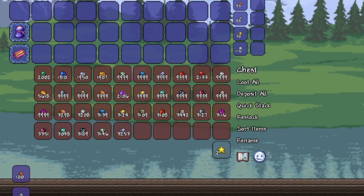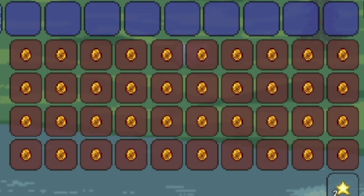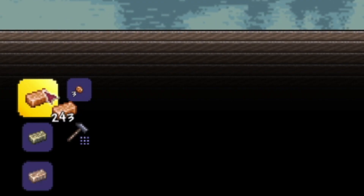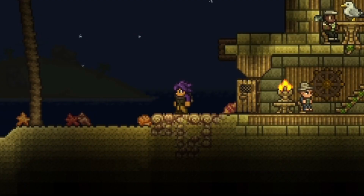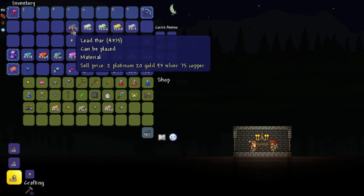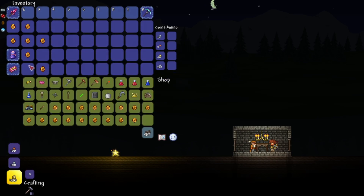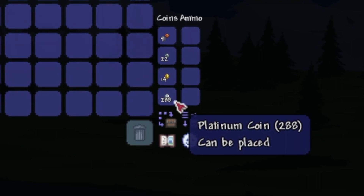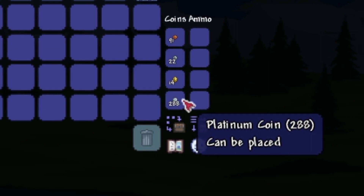You can see that we got a lot of stuff: over a full stack of every single ore, thousands and thousands of gems, over 115 platinum coins before even selling anything, and over a full chest of amber mosquitoes. I'm going to turn all of the ores into bars to give us a better idea of just how many materials we obtained, which you can see here, and it's pretty impressive. The final step is to build a little house and get our good friend the merchant to move in and sell all of our spoils. After pawning off all 47 of our amber mosquitoes to this avid collector of ancient goods, we end up with a grand total cashout of 288 platinum, 14 gold, 22 silver, and 91 bronze coins.